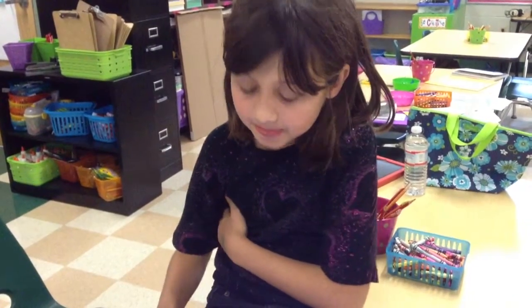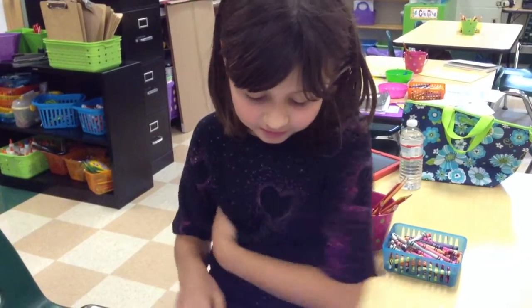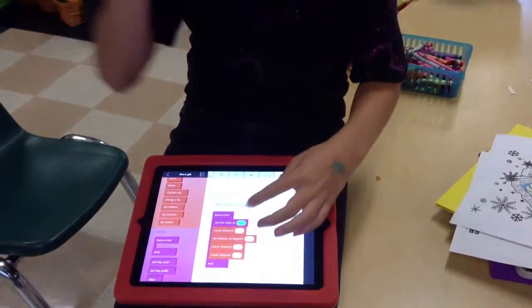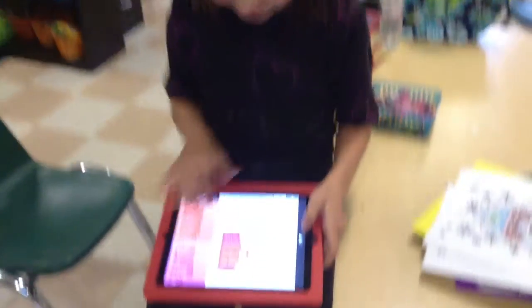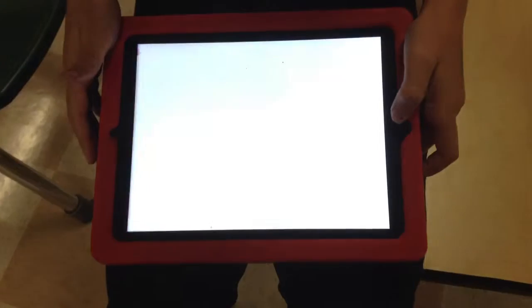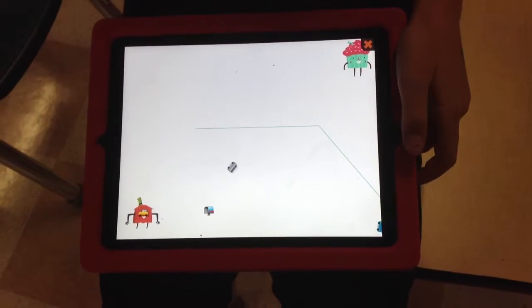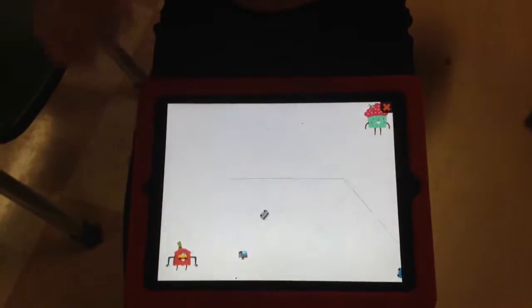I had set the rotation of this car right here to 309, and this is what it did. Just watch the one with the blue line following behind it. It went down and not towards the cupcake like I wanted it to, and that car's on its face, so I have to adjust that.